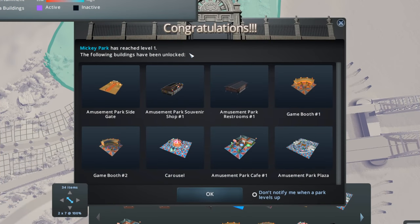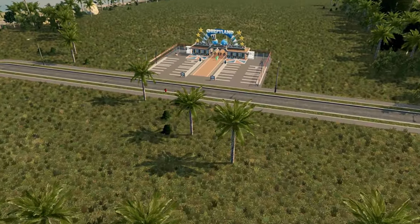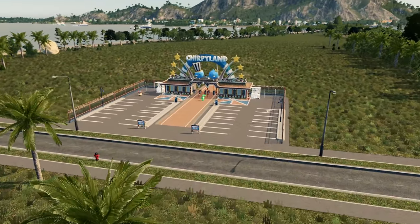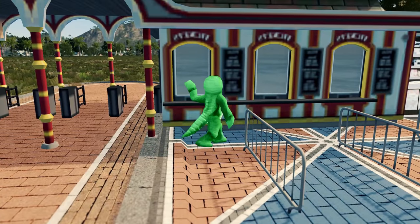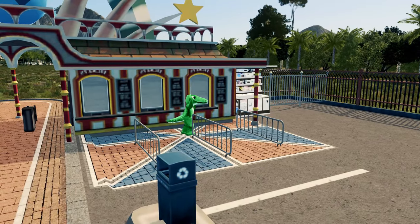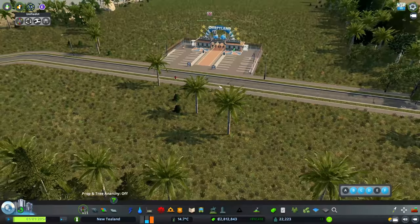We'll grab our amusement park main gate and that can be right in the middle there. It's now Mickey Park — what a great name for an amusement park! We've unlocked all of these fancy items, which is good. We're going to have some guy at the front here — there he is. Hugo has decided to have a new job. This is his side hustle — he dresses up as a green alligator and waves at the windows.